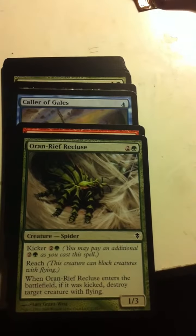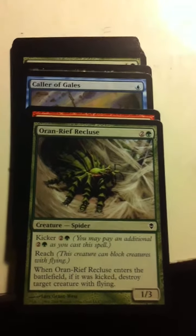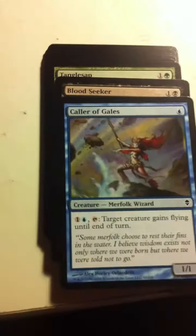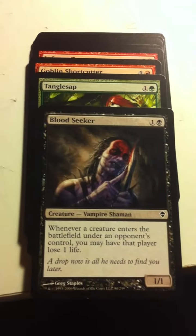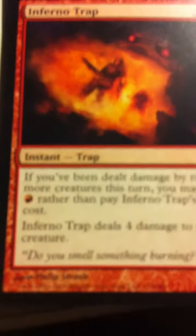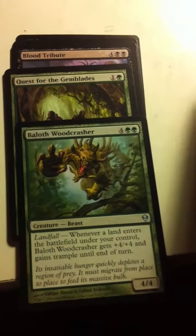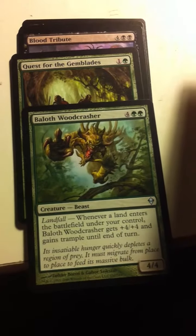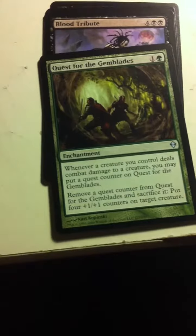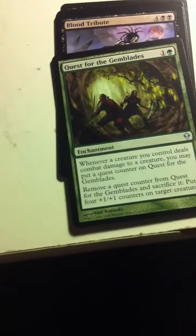Oran Reef Recluse — a spider that can also destroy a creature with flying if you kick it. This whole set seems so good for limited — so many two-for-ones. Tuk-Tuk Grunts. Caller of Gales — seems like Merfolk finally got a comeback in this set. Bloodseeker. Tangle Sap. Goblin Shortcutter. And now for our old friends the uncommons — Inferno Trap. Another Baloth, this one is the Woodcrasher — now that's nasty. Quest for the Gem Blades — combine this with Proliferate and you've got some serious mayhem.